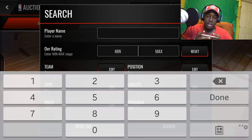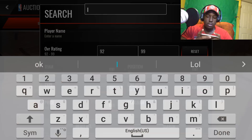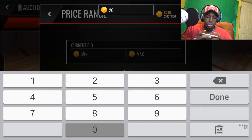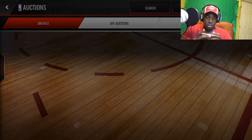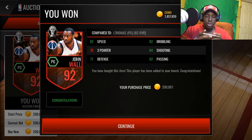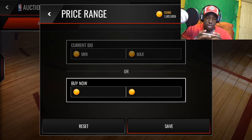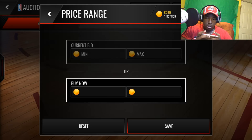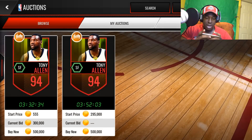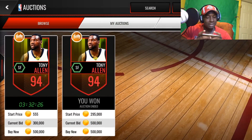The first player we're going to get for this two-way lineup - we're going to start with the point guard position. We're going to get the 92 overall John Wall. We can get him for around 200K - 201, we're going to cop that quick. Now for the small forward, we're going to pick up this 94 overall Tony Allen for 500K. Look at that - boom, 95 defense. This card is stacked, man, it really is.